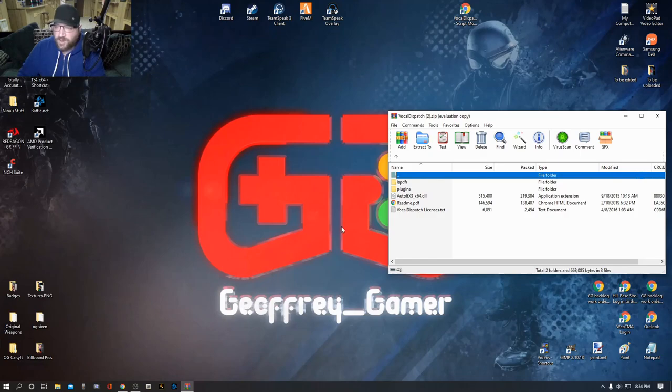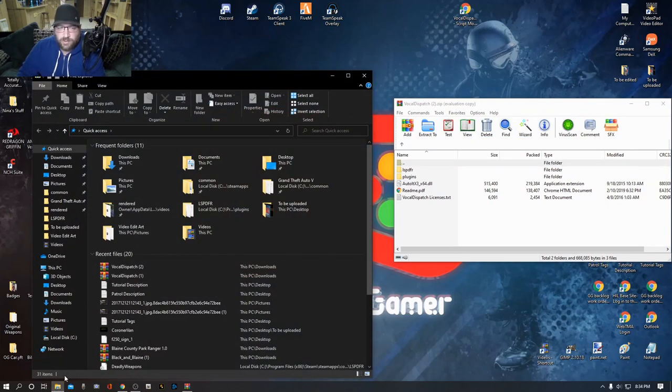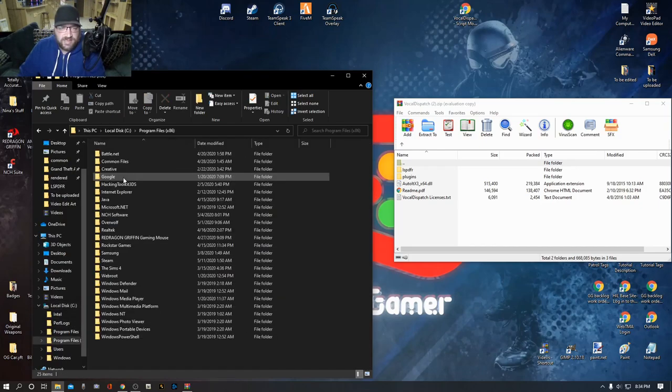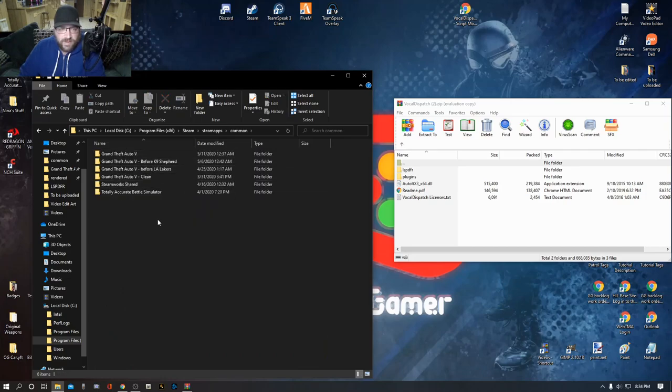The only thing we're going to need for this install is our main directory. Go ahead and open up your file explorer. For Steam users, you're going to click your local disk drive — whether it be C, D, or whatever, mine is in C — and go to Program Files (x86), Steam, SteamApps, Common, and there's your Grand Theft Auto folder. This common folder contains your Grand Theft Auto game — this is where you'll be putting the mod.